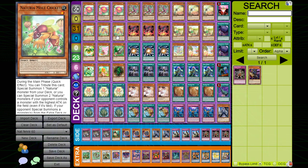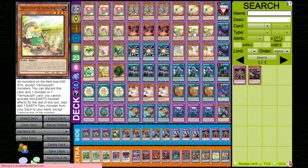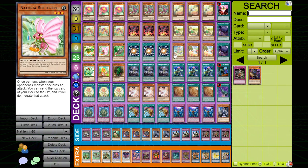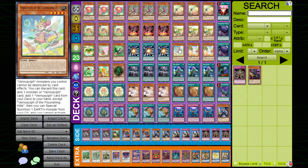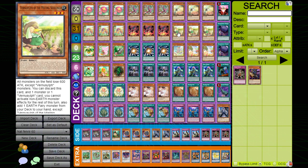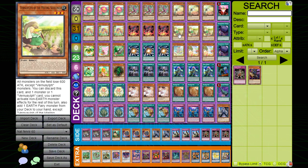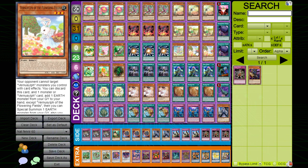Vernusylph for the Misting Seedlings is just another Vernusylph name, so all Vernusylph names are essentially Monster Reborn. This one adds another Vernusylph from your deck to your hand. One Vernusylph for the Flourishing Hills — technically the worst one, like a worse Misting Seedlings, simply because it's level four and you'd rather have level three non-tuners.